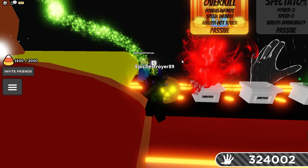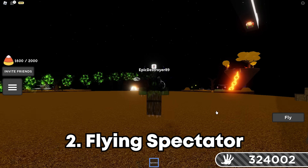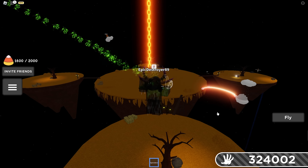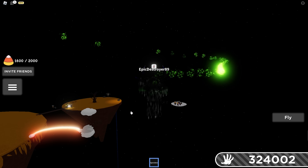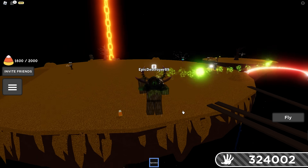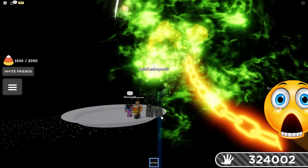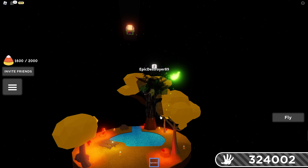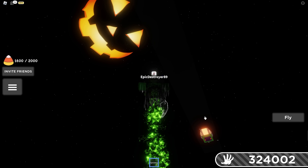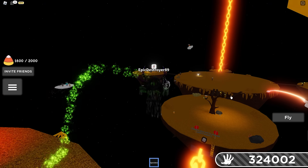The next thing is spectators can now fly apparently. There's a fly button — and yeah, you can just fly! That's actually pretty cool. It's a welcome change because if you're just spectating, what are you going to do? Just flying around is nice. There does seem to be a height limit though, because it cuts off at a certain distance above the ground.